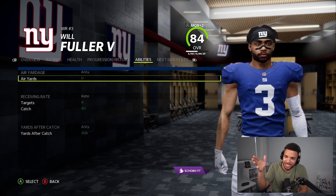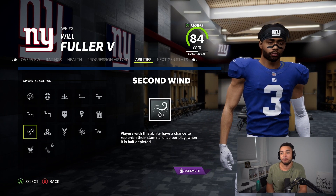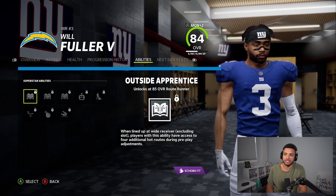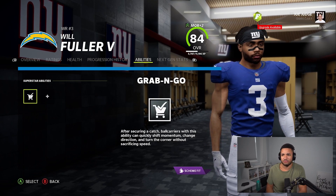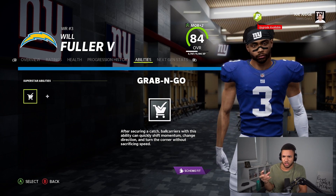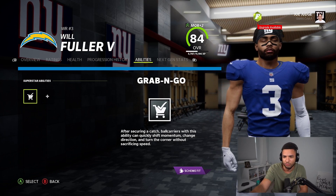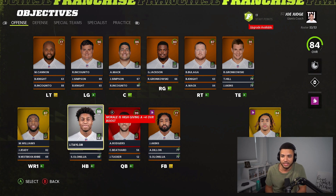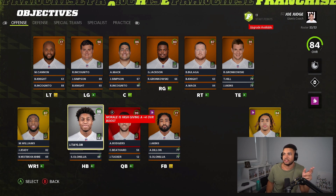Last episode you guys saw it — we got the abilities. We had a breakout and now we get abilities, so we're gonna do Grab and Go. We need to upgrade his other things but we're gonna go Grab and Go. Honestly, I don't think he needs anything else because underneath the game seems built-in to mess up the movement, so you have to use this ability to actually have normal movement. JT is a 98 overall star, and with the update he's the X-Factor.